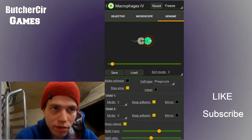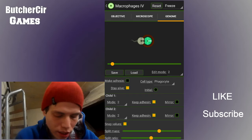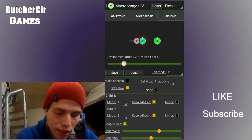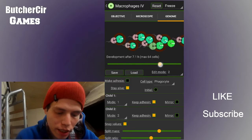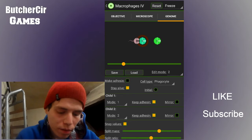Cell number two, or the second child on the right, you leave it at phagocyte, and the first child you're gonna make number two. So it just goes on like that, just keeps multiplying, and this is your basic swimmer. You could leave it at that.